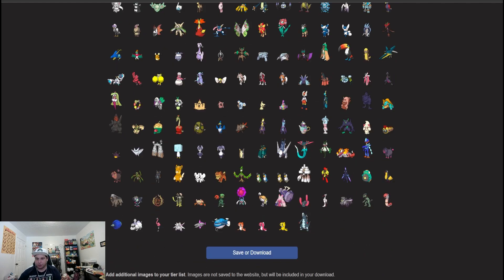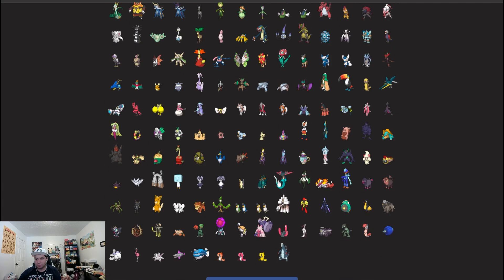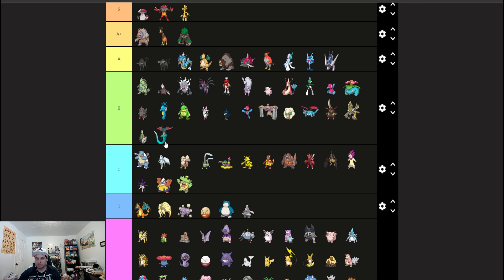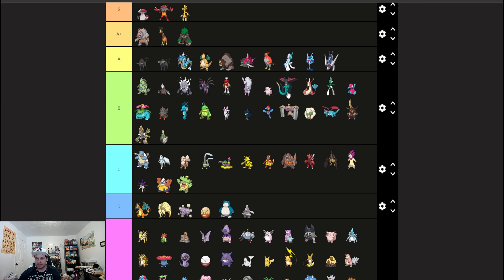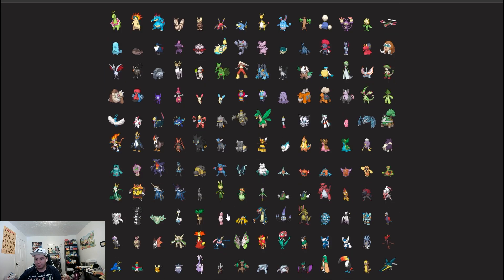Archaludon A tier and Dragapult B tier — really good Dragon types, really strong, can hold their own. Both have pretty easy sets to use. Now you can Tera Ghost, Choice Band Tera Blast with Dragapult to get that Ghost STAB, and Archaludon just does Archaludon things, especially since it loves rain so much, and rain is really good this format.